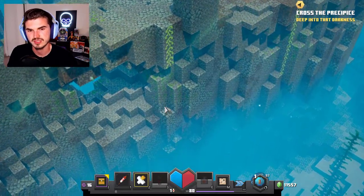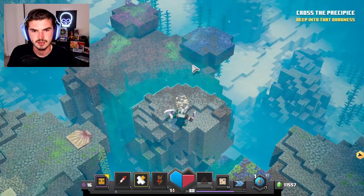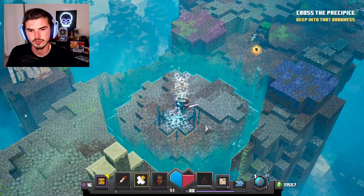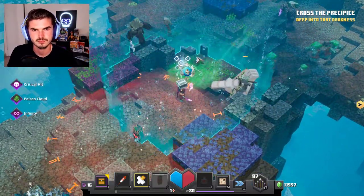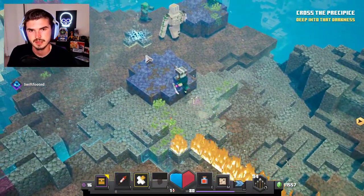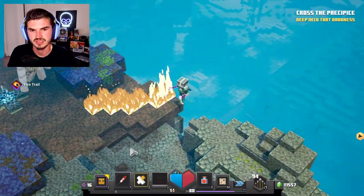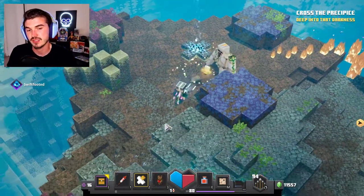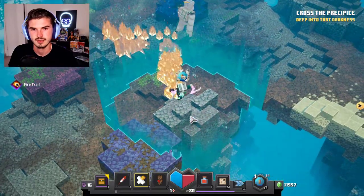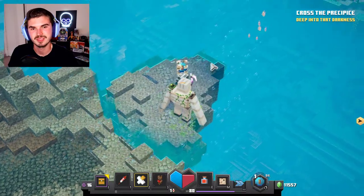I went too far off the side again. It would be cool if I could roll midair but it doesn't let you do that. Looking at the map, still doing pretty good. It's nice that rolling off the side doesn't take up a life — it just puts you back. Because if it did cost a life, we would be completely out by now.